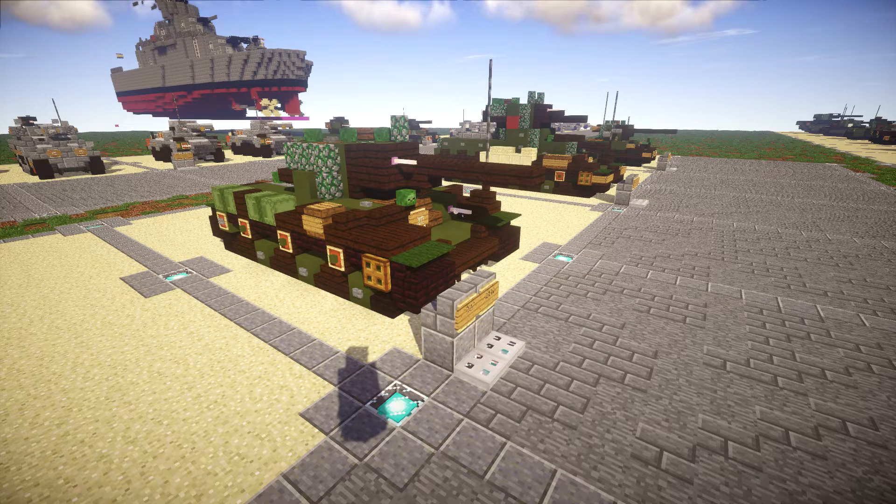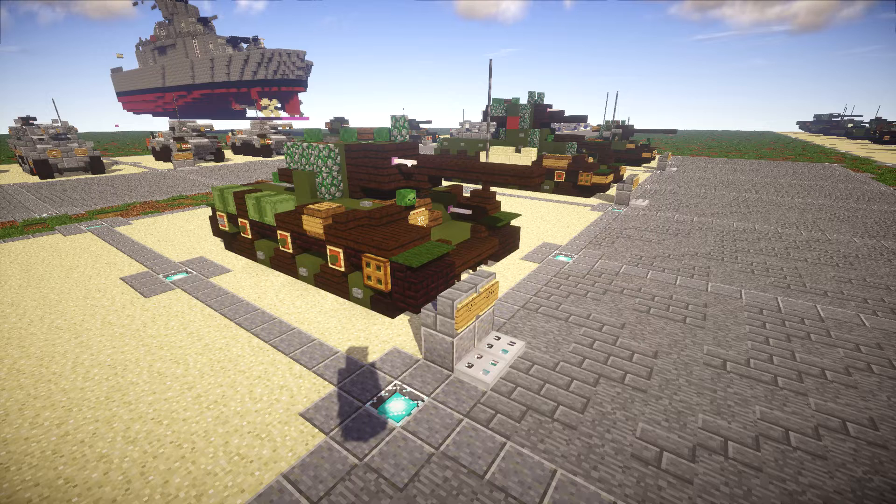The KV-1S was considered by many as the best of the KV tanks, essentially an adaptation addressing all the problems of its predecessor designs. Unfortunately, only 1,300 were built before production ended in August 1943, as more advanced tanks such as the T-44 and IS series were already on the horizon and would easily outperform the KV series.